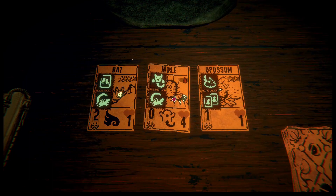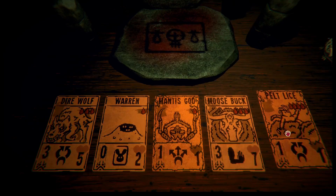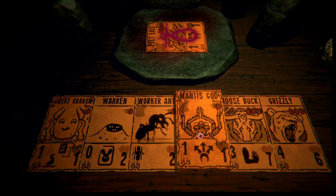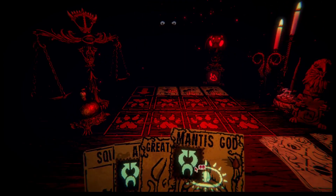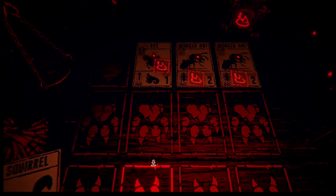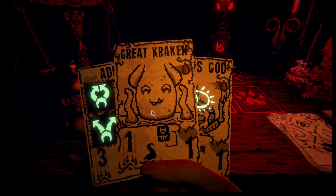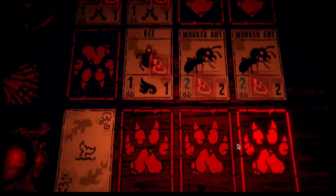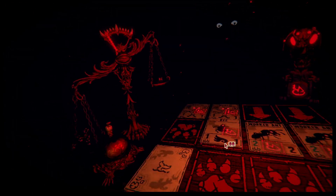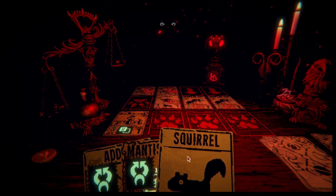Grizzly ruins the whole thing. Mole wouldn't be too bad actually. This is the tail we can use to sacrifice. We kinda needed to start with Mantis God, but you know what, we can make this work. Between Adder and Mantis God, we can make this work.